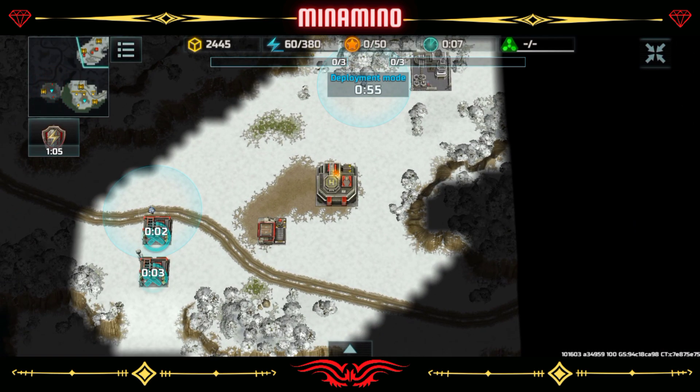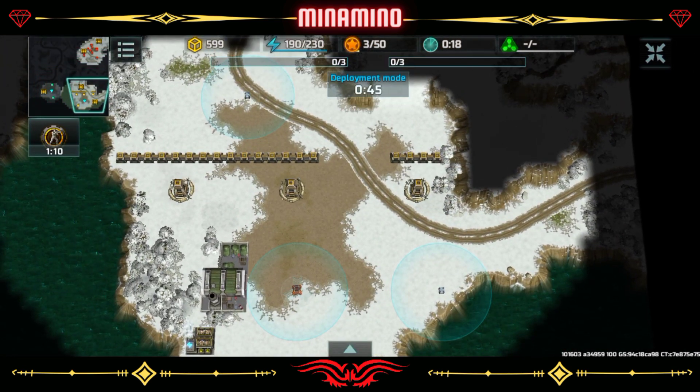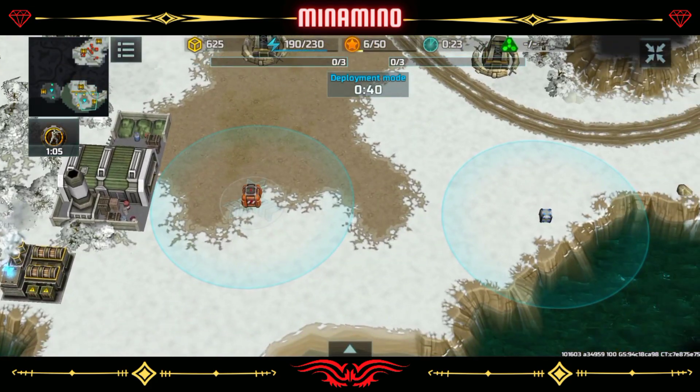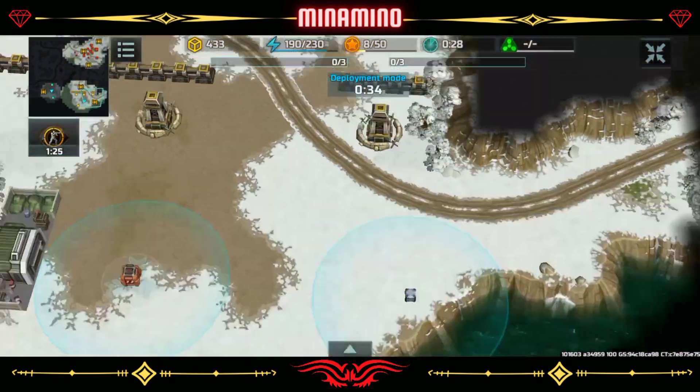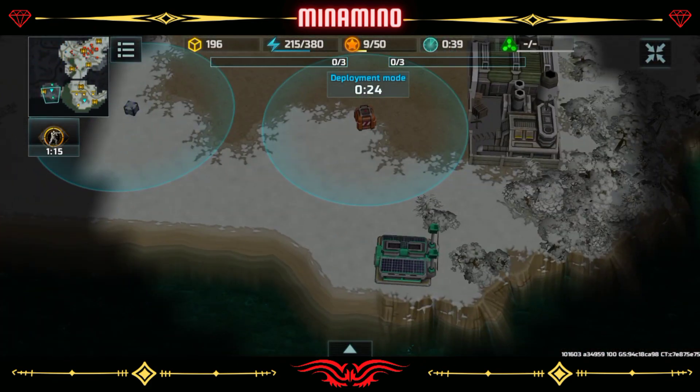The second map is Sub-Zero Lands. The Flight Recorders are at the bottom of the map, your base and the opponent base are at the top, and the research centers are at the 2 corners on the top. In this map, the enemy can play a fast attack strategy.